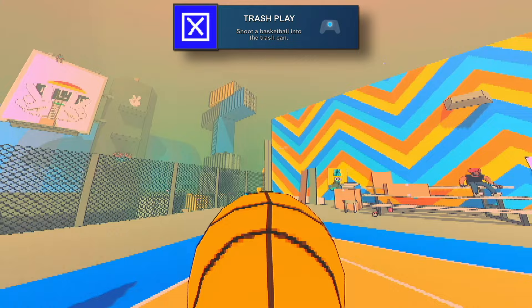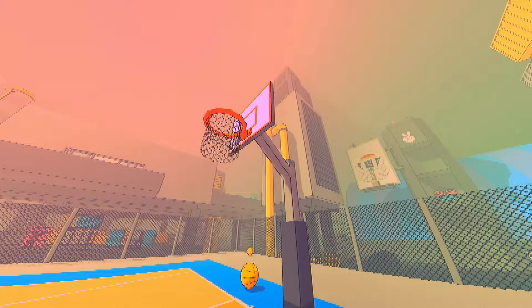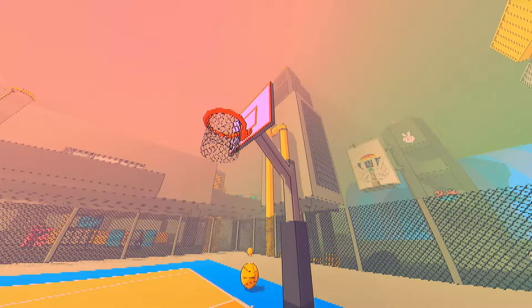Since we're on the basketball court, we might as well get Trash Play for shooting a basketball into the trash can. While you're on the basketball court, look at the hoop and get a basketball to spawn into your hands, then just shoot it into the nearby trash can.